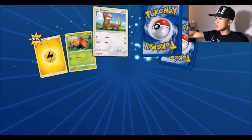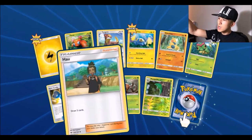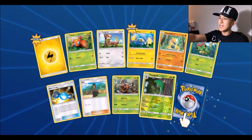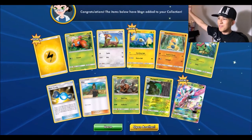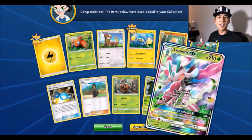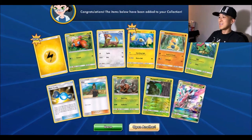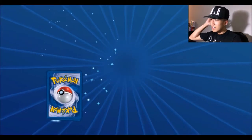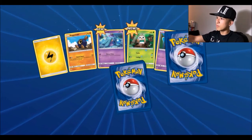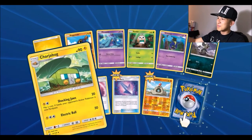Fourth pack: lightning energy, Paris, Youngster, Chingling, Makuhita, Caterpie, Rare Candy, Heracross, a reverse foil Metapod, and for the rare a Lurantis GX. I swear even online I get this GX so much — that is hilarious.